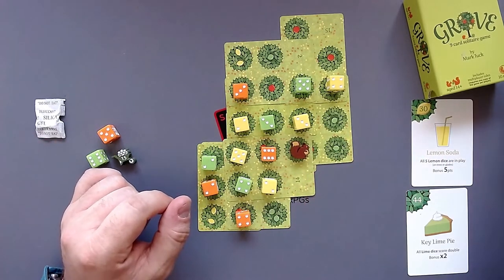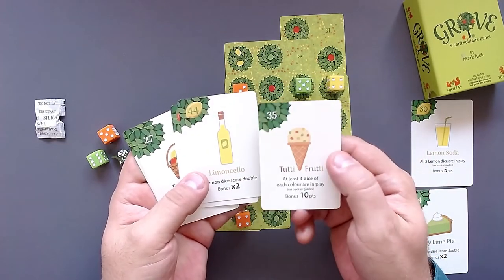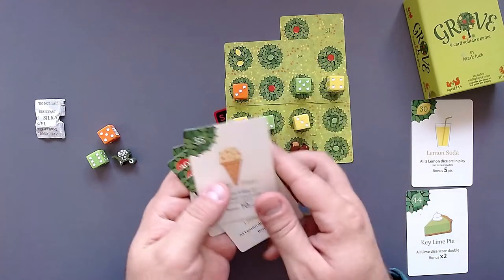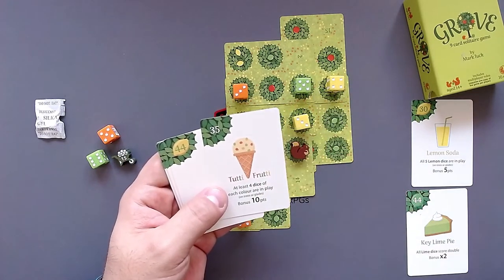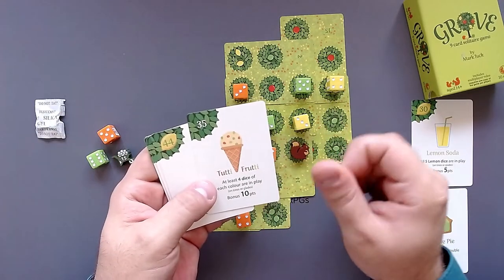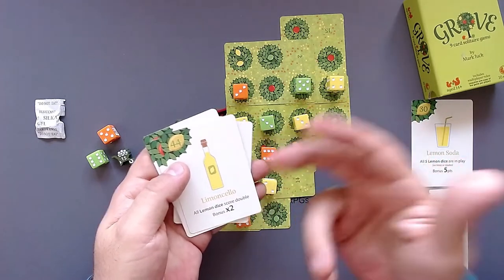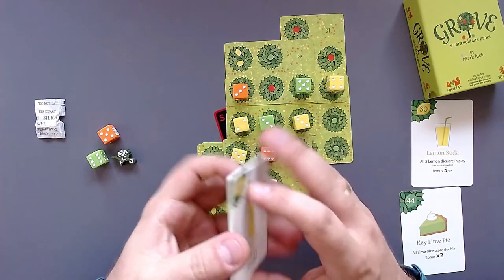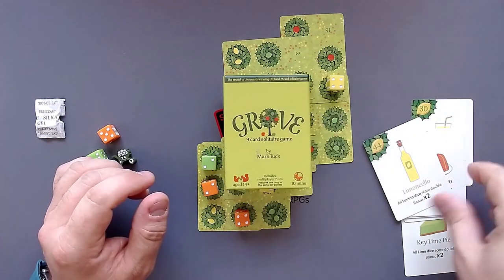Now you know how the recipe challenge mode works, and it's pretty cool. You have all these different recipe names like limoncello, tutti frutti, orange jello, fruit basket, orange juice, orange liqueur — a lot of stuff that all has to do with fruit themes, which is really cool. For example, 'at least four dice of each color are in play' — we would have made that already, and that's a bonus of 10 points. Limoncello gives you all lemon dice scoring double, similar to the lime dice, at the same point value. Pretty cool overall.